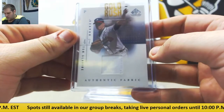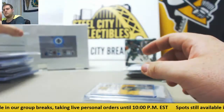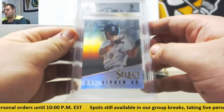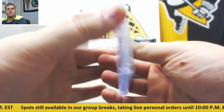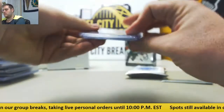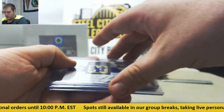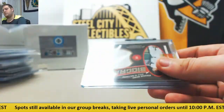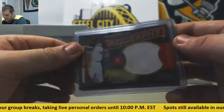For the Braves, Tom Glavine jersey card. Mickey Rivers auto. And from 2013 Select, gem mint, Cal Ripken Jr. for the Baltimore Orioles. Legendary Lumber — Dave Winfield for the New York Yankees.